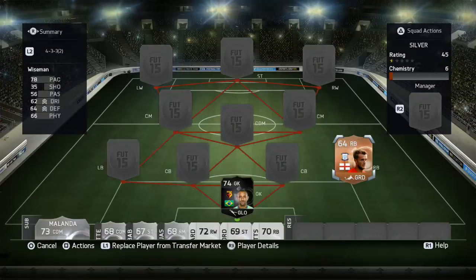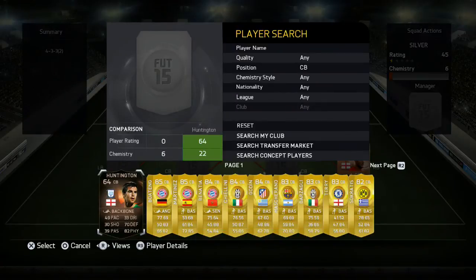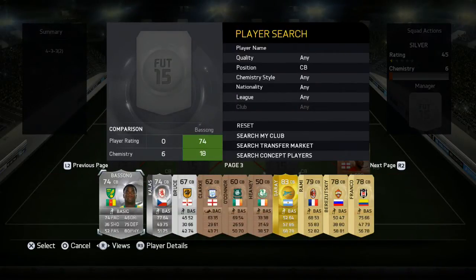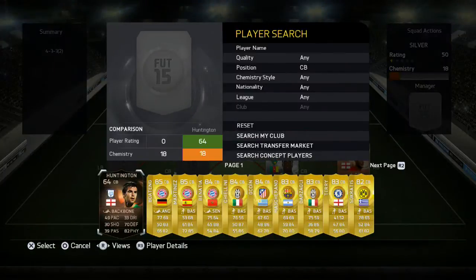Then into right back we have the first bronze player of this team - this team only does contain two bronze players but honestly they do fine. We have Scott Wiseman at right back, Preston player. He has 78 pace, 62 dribbling and 64 defending and also 66 physical. Really decent player to have at right back, got nothing to complain about him.